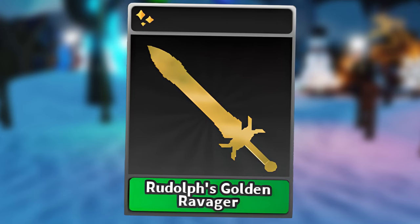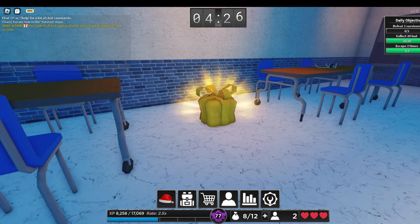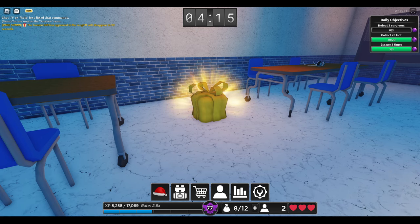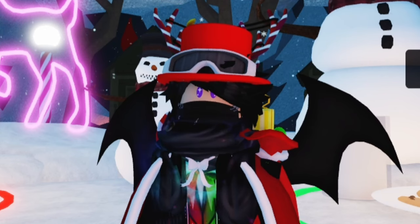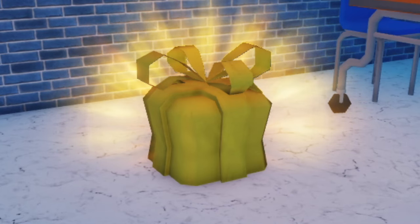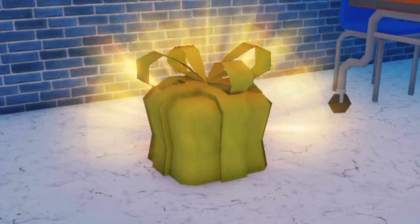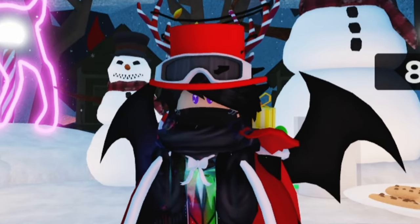Rudolph's golden ravager can only be obtained by a rare spawn during a match. So when you see this message in chat, it has been announced that the golden present is in the map somewhere, and it'll play a really loud jingle bell sound — you'll probably be able to hear it from across the whole map. You have 90 seconds to grab this present before it goes away, so you might want to be quick. When you find it, just touch the present and you should be rewarded with the sword.